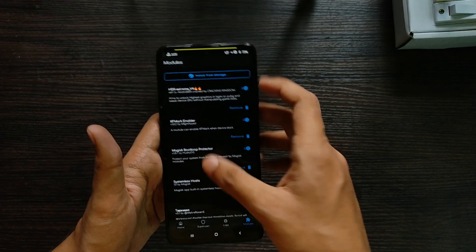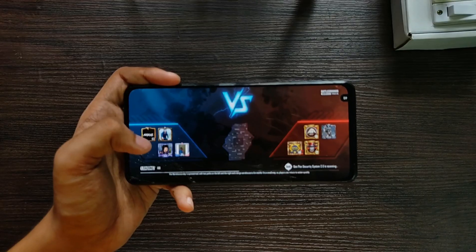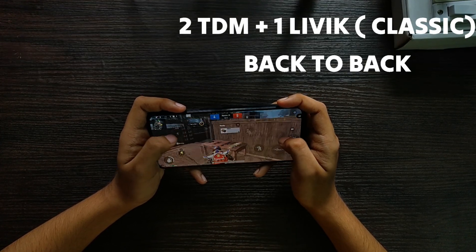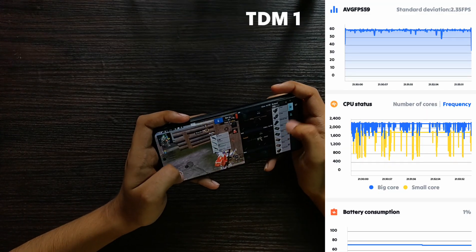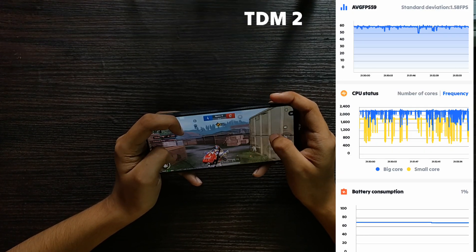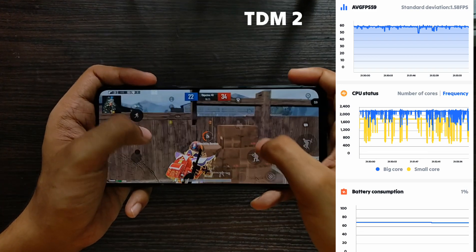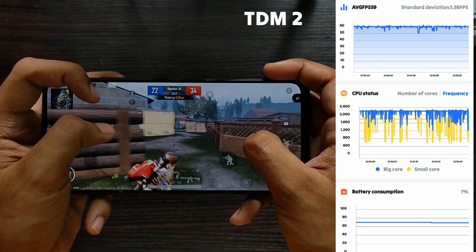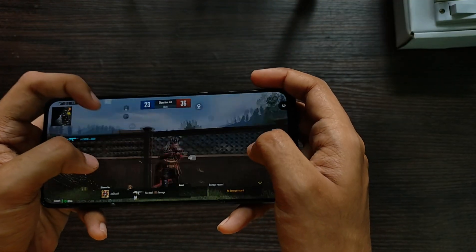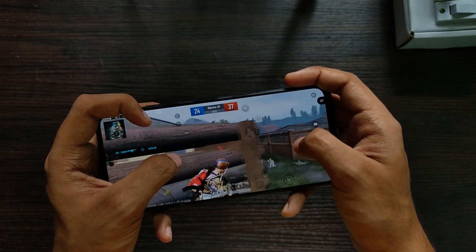The FPS spoof didn't work so I flashed a module to unlock the highest settings, then tested gaming in PUBG at smooth extreme graphics. I played two TDM matches and one classic match back to back. The first match averaged 59 FPS consuming only 1% battery, the second averaged 59 FPS with no battery consumption, and the FPS graph shows no frame drops — frames stayed locked at 59-60 FPS throughout. The classic match gave the same results over 30 minutes straight.